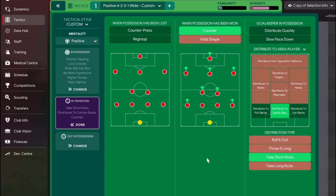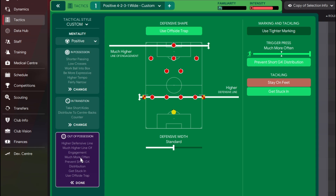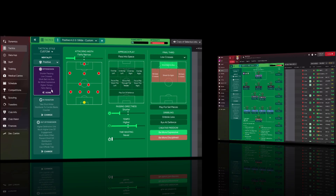Out of possession, we want to press constantly, and we also 'get stuck in' because Benfica have a high challenge intensity. For the defensive shape, we use the offside trap to catch opposition strikers offside. That pretty much wraps up the in-possession, transition, and out-of-possession settings. Now it's time for the player roles.